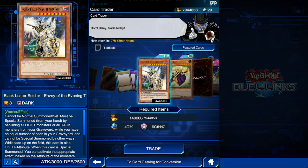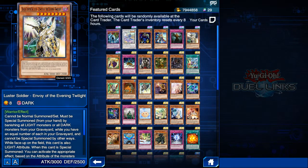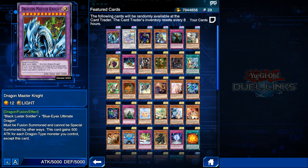Without further ado, let's hop right into the featured cards and start with ultra rares. The reason behind this video is to help out newer players, simply because new players have scarce resources at their disposal — not too much gold, stones, or jewels — because all of these are things you need to get cards, and new players don't have too much of these resources.